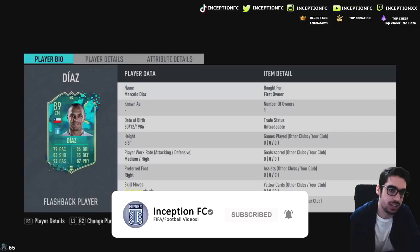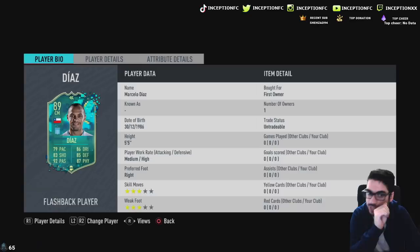Hey guys, what's going on? Inception here and welcome to another video. We have Diaz to review today. This is definitely an interesting card to review because of the fact that he is 5'5 with medium-high work rates, 3-star, 3-star. The thing to consider with this card is obviously it's going to be for the fun concept because I would never be caught dead using a 5'5 player in the CDM area. I don't even like using Conte personally in this game because of his height. I can only imagine what it's like to have a 5'5, but hopefully it actually proves me wrong.